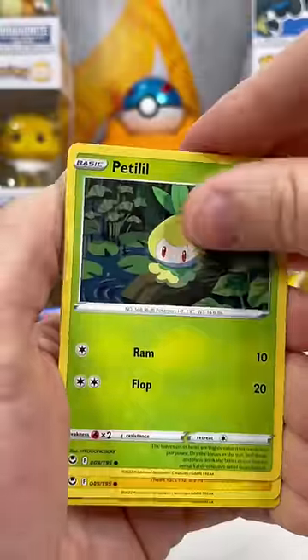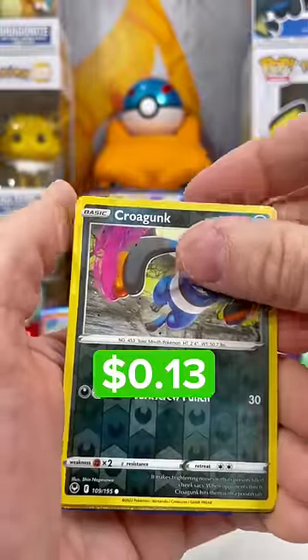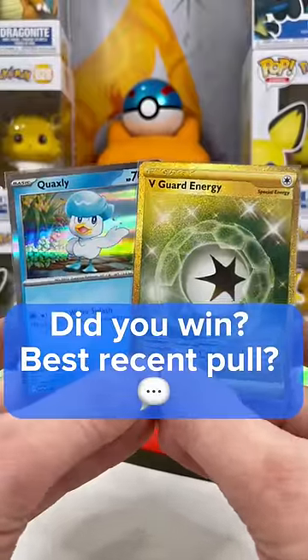The art in this set is really good. Can we beat a Muk? A Croagunk reverse. And no way — you gotta be flipping my energy! Quaxly with the big W. Did you win? And what's the best pull you've had recently?